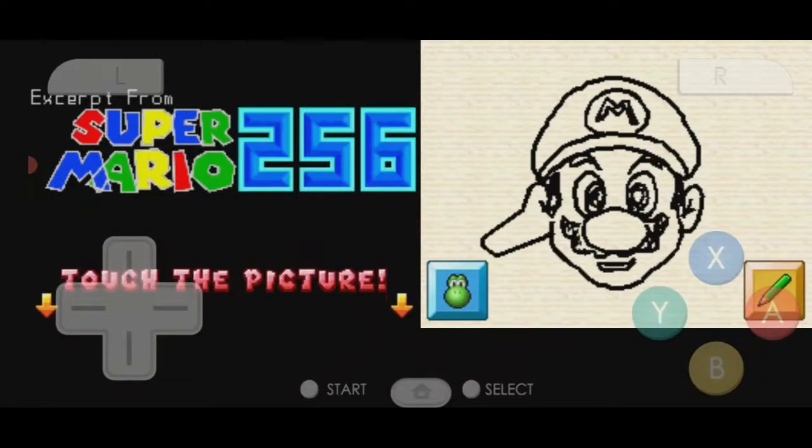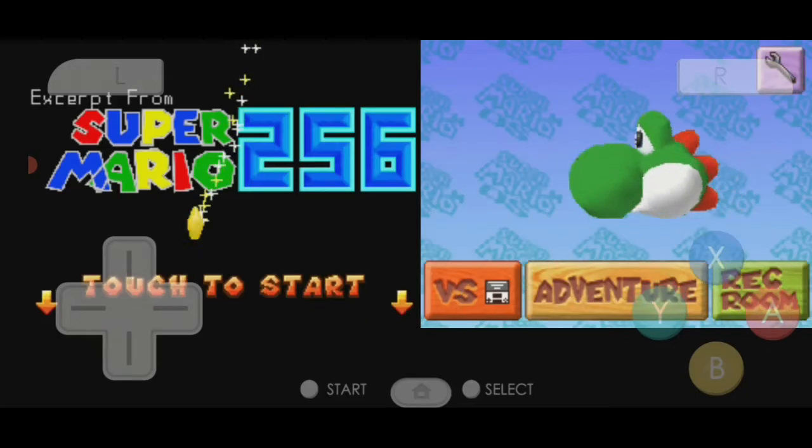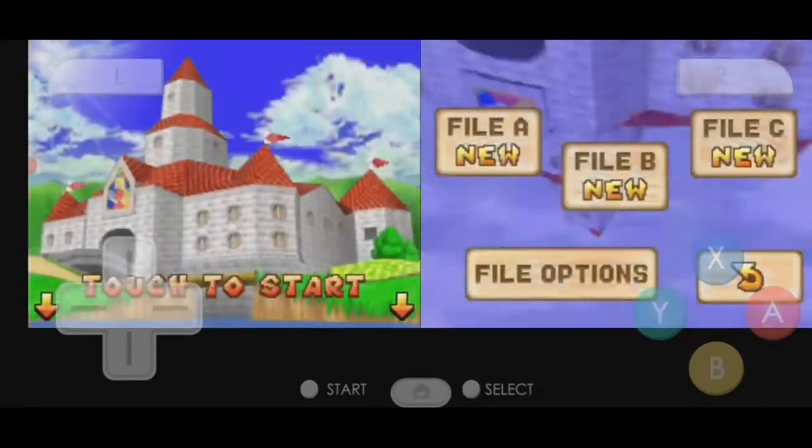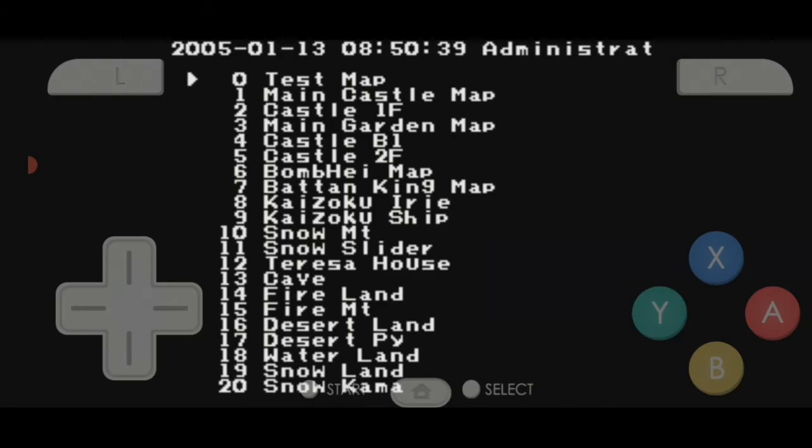Okay, so... First, I'm going to take an adventure, then Black Mew. Oh! It was released in 2005. And we have these levels, which is great.